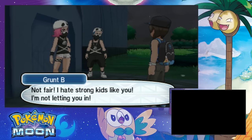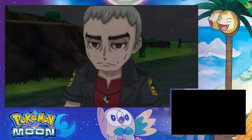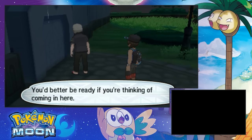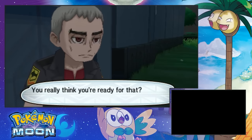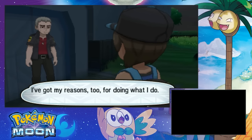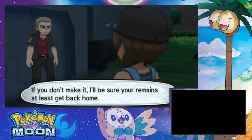Excuse me, I was taking this to the water. I hate kids like you — I'm not letting you in. Kind of like it doesn't matter. Seems to me you're trying to get into Po Town. You sure you thought this through? You better be ready if you're thinking of coming in here — ready to live as Team Skull, or ready to take on Team Skull. Do you really think you're ready for that? I guess everyone has their own reasons. If you don't make it, I'll make sure your remains at least get back home. That's really dark.